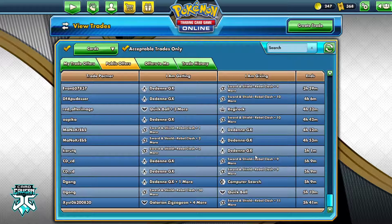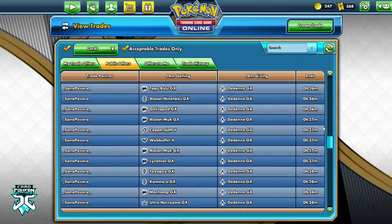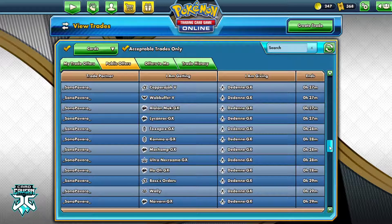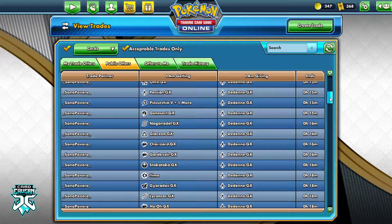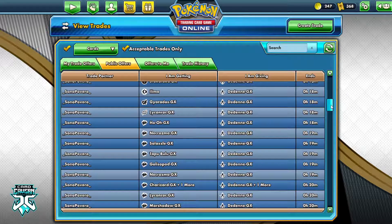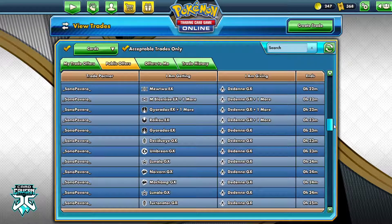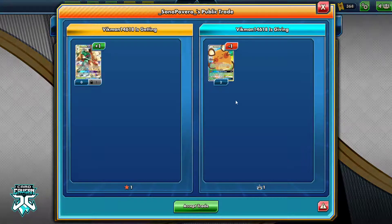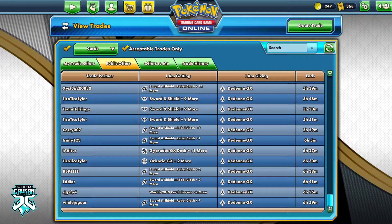Based on this understanding, we can also see the 'I am giving' section. So if I am giving Dedenne GX, Sono Povaro is really desperate to start picking up these Dedenne GXs and he's creating a lot of offers for them. Something to note about these offers is that a lot of them are for cards that aren't in standard anymore, and they're also older — to the point where if you take this trade, you're the one who will be taking a hit. So be careful, because if you start taking these trades, you could find yourself without anything to trade later on.